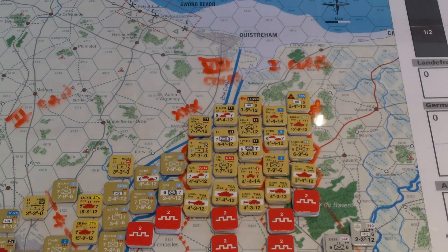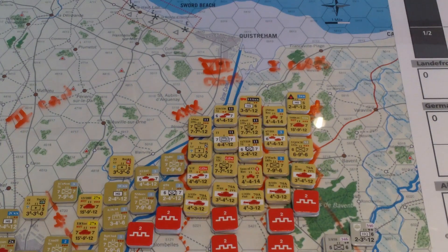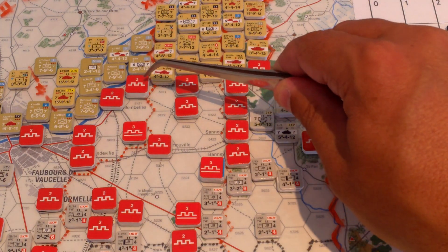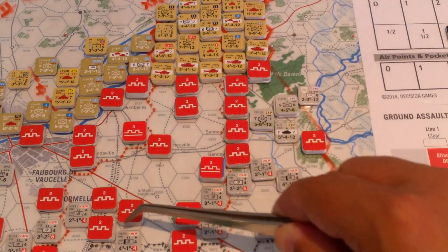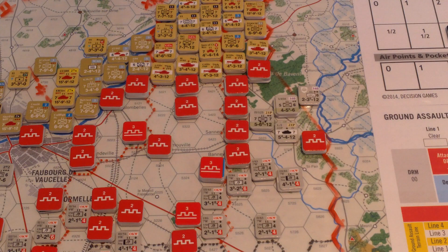So let's get started. It's the morning of July 18th, 1944. Before the offensive starts, the British are launching a massive carpet bombing using strategic bombers in a tactical role. They're going to bomb basically a box from this location down to this location, over to here, and then up to here. We're going to roll for every hex that contains Germans and see what happens to them.